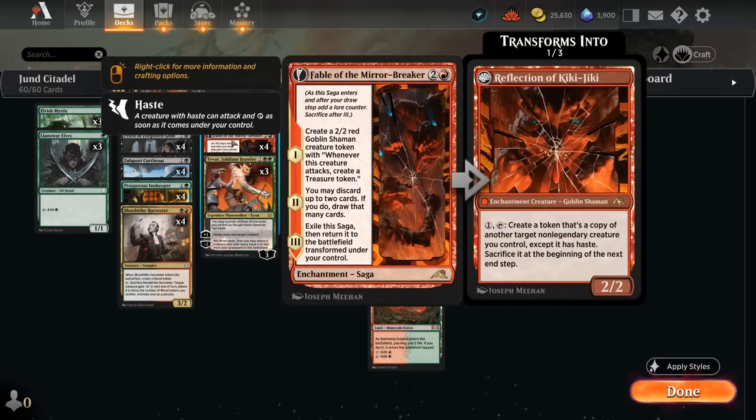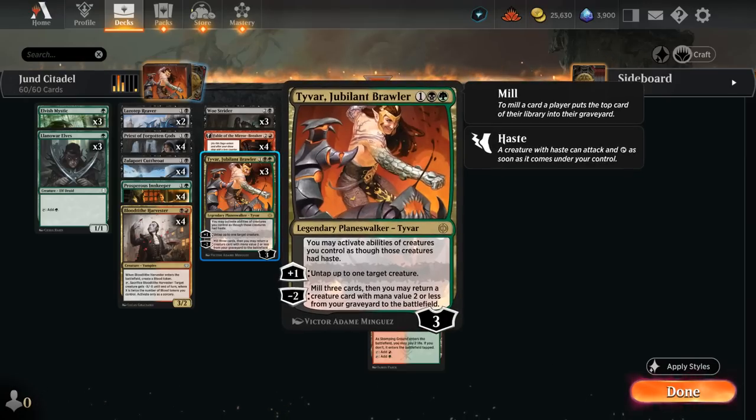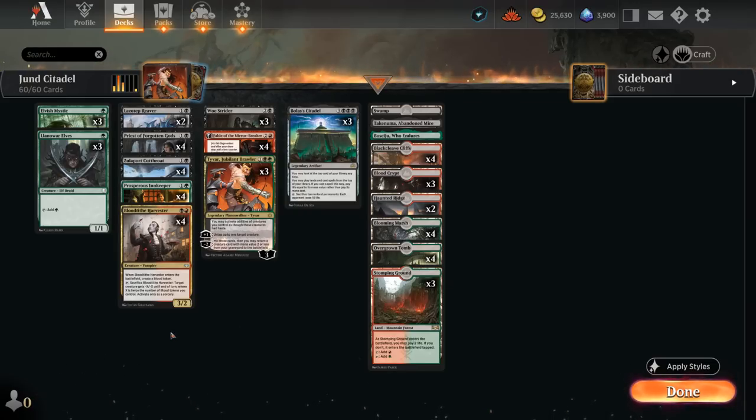We also have our Reflection of Kiki-Jiki, which we can activate right away with Tyvar, maybe even untapping it with the plus-one ability, so we can activate our Reflection twice to copy several creatures. A minus-two from Tyvar lets us mill three cards and then we may return a creature card with mana value two or less from our graveyard to the battlefield, and we have a ton of two-drops in the deck to choose from.